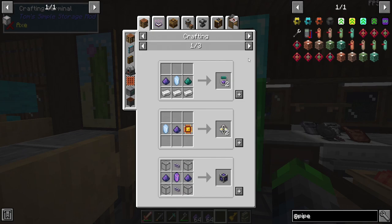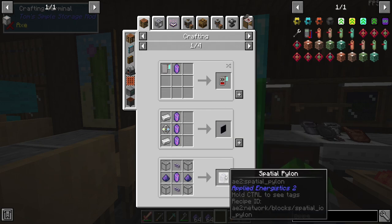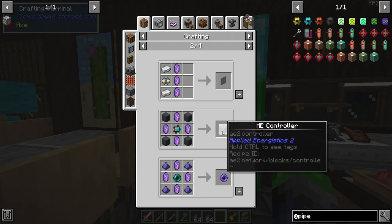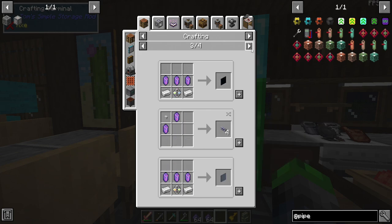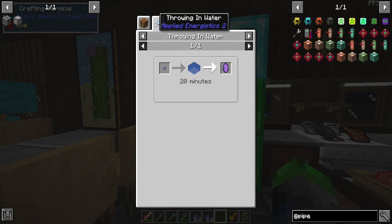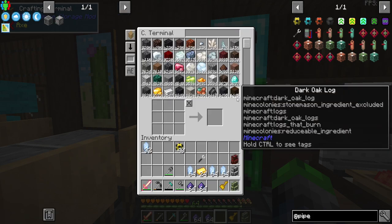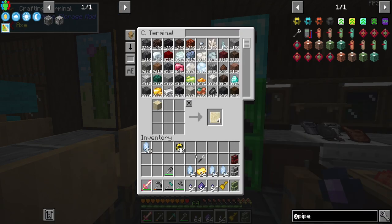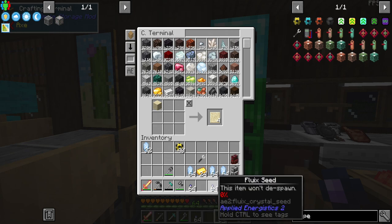We need the formation core for certain crafting recipes. We also need fluix crystals to make acceleration cards and the ME controller, which is basically the heart of our system. We also need fluix cables — so we're going to go ahead and make those. Let's create two stacks — actually, let's just go for the full amount.